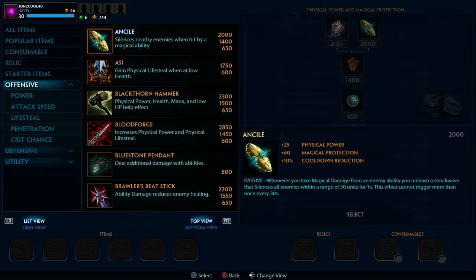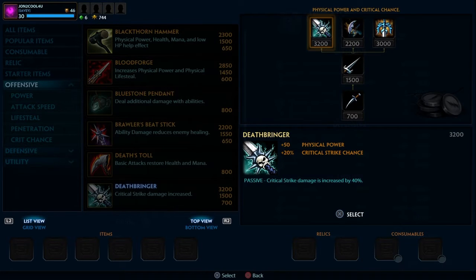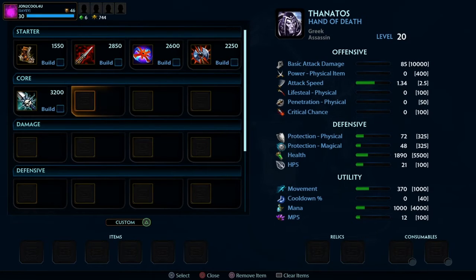Next item after that, you need to get Deathbringer for the critical strike damage — it's increased by 40%, plus the physical power, plus Bloodforge for 75, which would just rail kills.